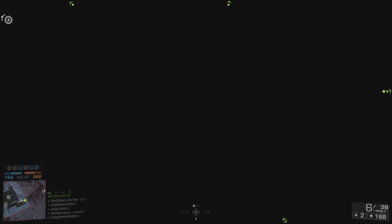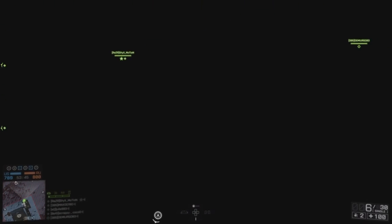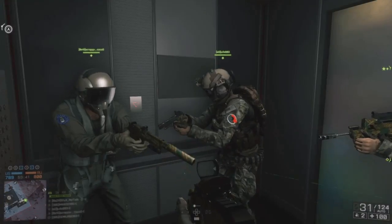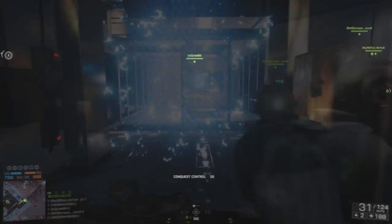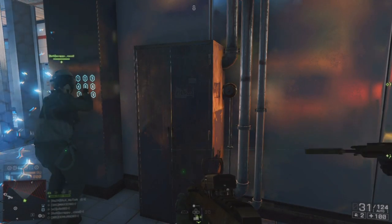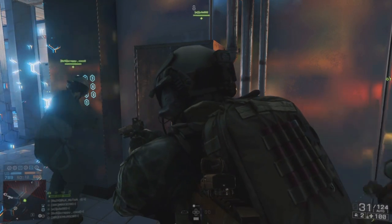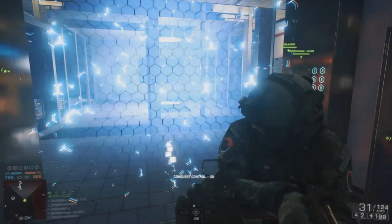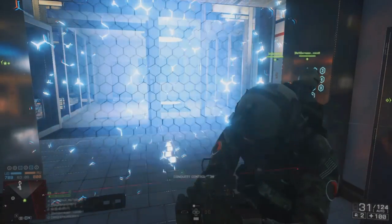Once you get all the way to the bottom, you'll be able to access the Phantom Room. There is one final stage though. Once you make your way out of that elevator, you're going to notice a small keypad on the right hand side of the room and a force field in front of you. Obviously, you're going to have to enter a code to be able to get through.